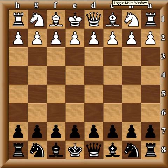Hello everybody. This game is from the Vyganze tournament 1991. With the white pieces we have Alexander Khalifman and with the black pieces Yasser Seirawan.